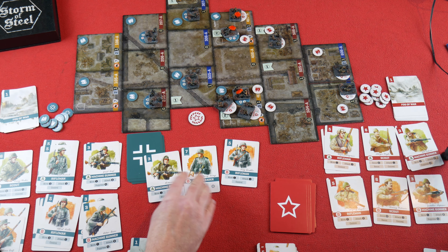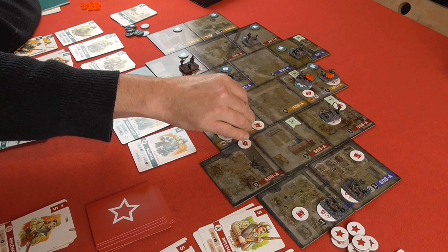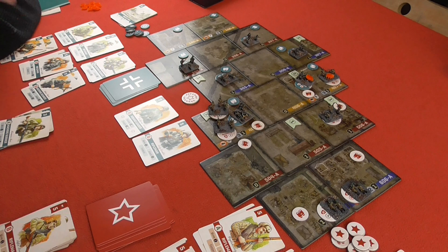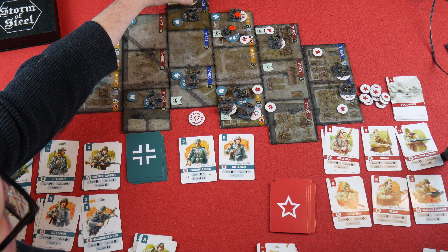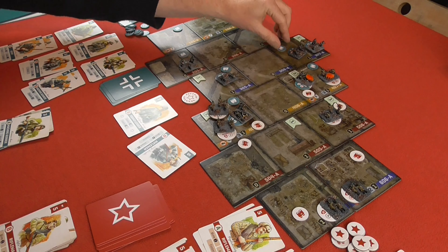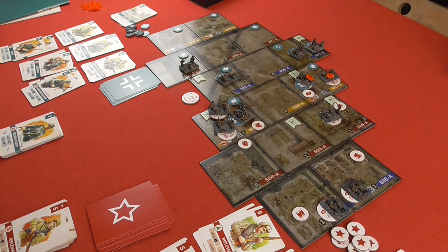Germans — they've got Machine Gunner A, Squad Leader B, and Rifleman B. Machine Gunner A is currently suppressed, so I play that card just to unsuppress him — he can't fire this turn, but at least he's unsuppressed. Rifleman B is going to move into position, then I'm going to inspire him with Squad Leader B. He's actually going to control that area — so the Germans have got one area at this point, one point to the Germans.